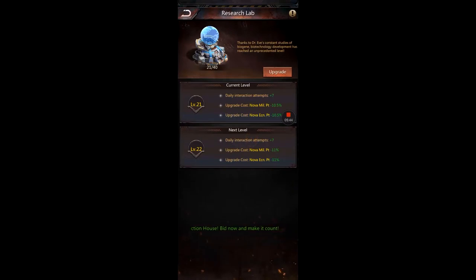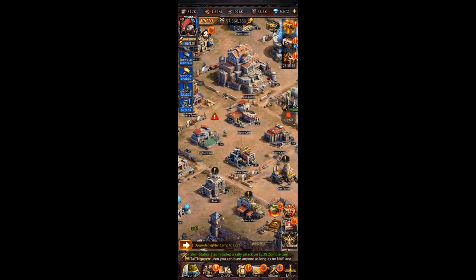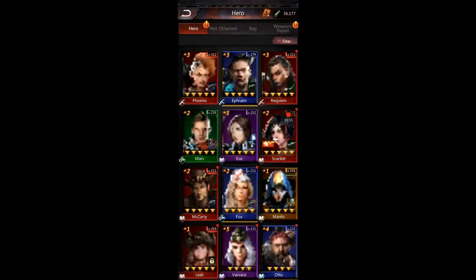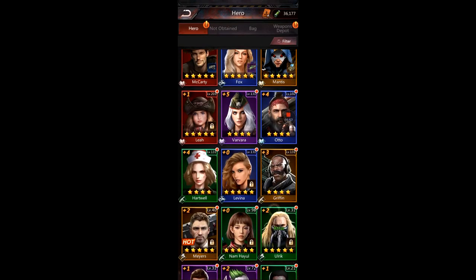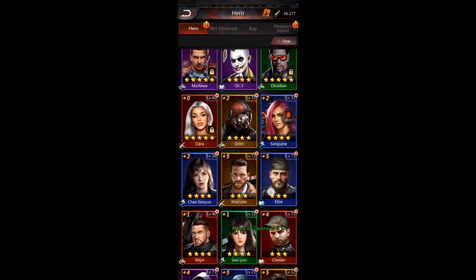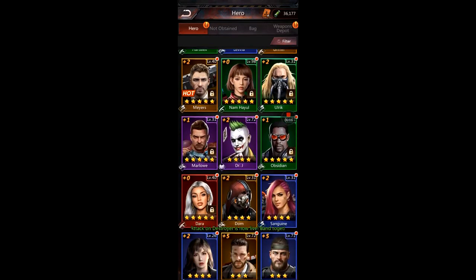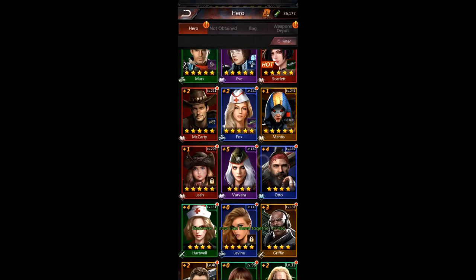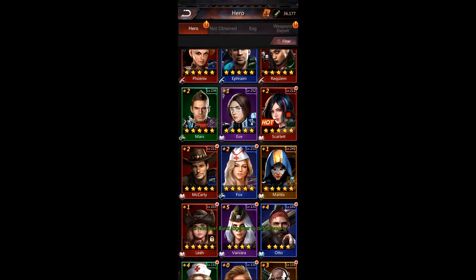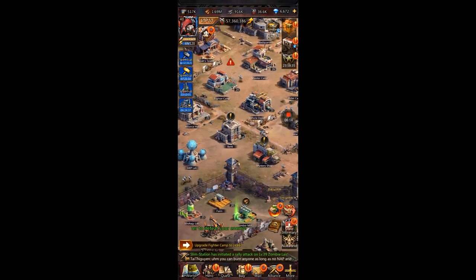I should probably level the lab up a couple times before I dump a bunch of military points in — that's a neat trick. For economy heroes, I leave them all at the minimum level they need to be at so I can use the anti-serum on other things. So they're at level 31, 71, 131, or 211, etc.